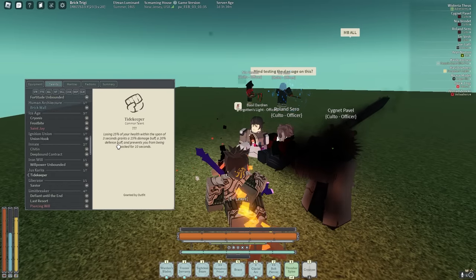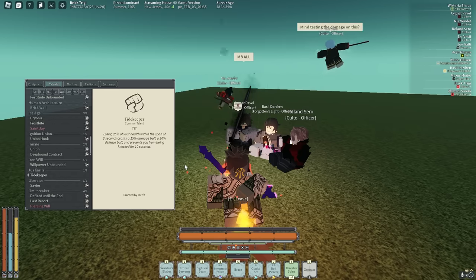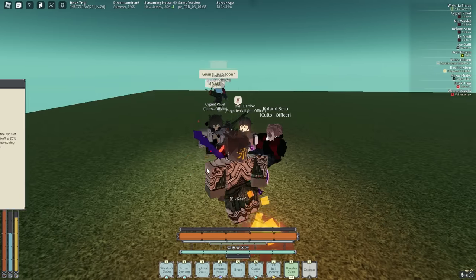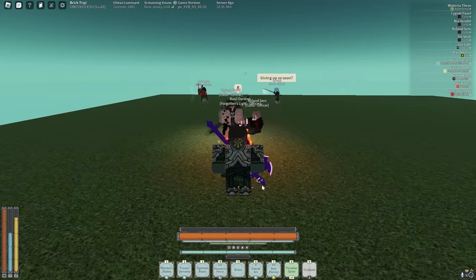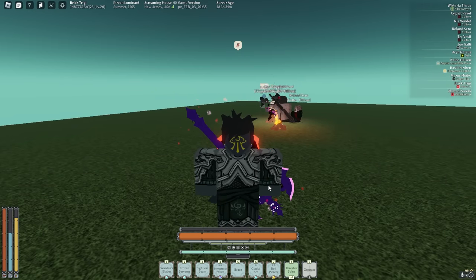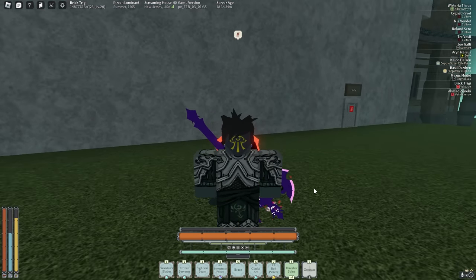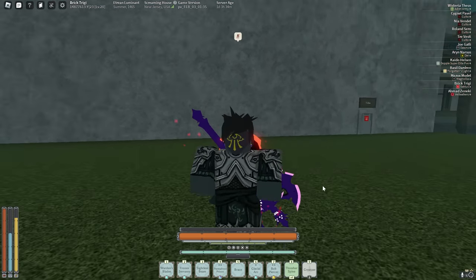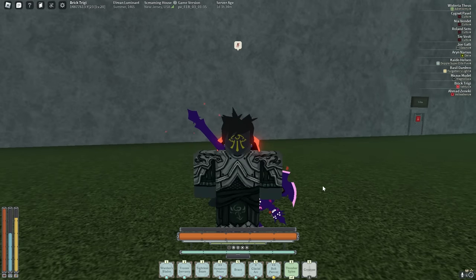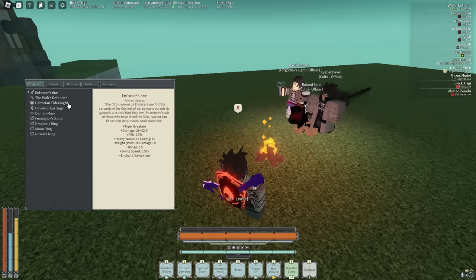Found it — it's called Tidekeeper, listed under 'creator' for some reason. Losing 25% of your health within the span of three seconds grants you a 15% damage buff, a 20% defense buff, and prevents you from being knocked at all for the next 10 seconds. This is insanely busted — not only for PvE, where you're getting dealt 25% of your health in three seconds all the time, but it's insanely busted for PvP too.